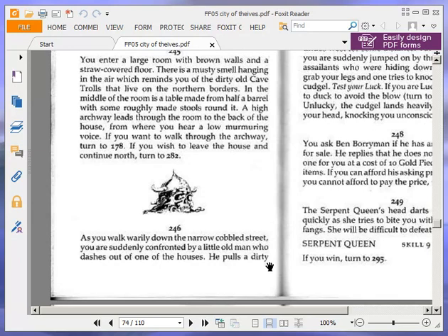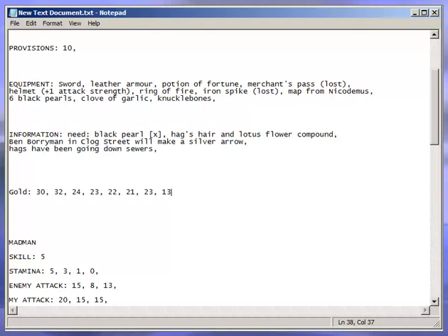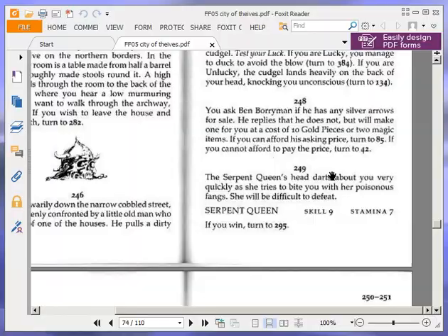You ask Ben Boryman if he has any silver arrows for sale. He replies that he does not, but will make one for you at a cost of 10 gold pieces or 2 magic items. If you can afford his asking price, turn to 85. If you cannot afford to pay the price, turn to 42. We can afford it, so we're going to pay 10 gold pieces and put ourselves down to 13 gold. Then we're going to turn to 85.